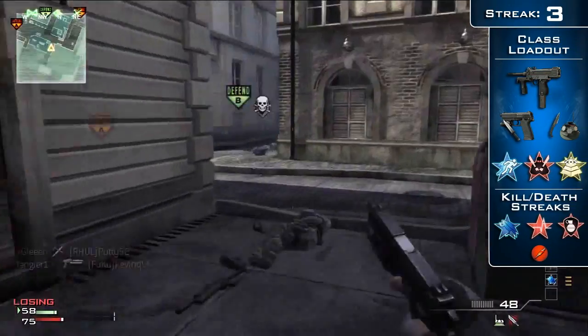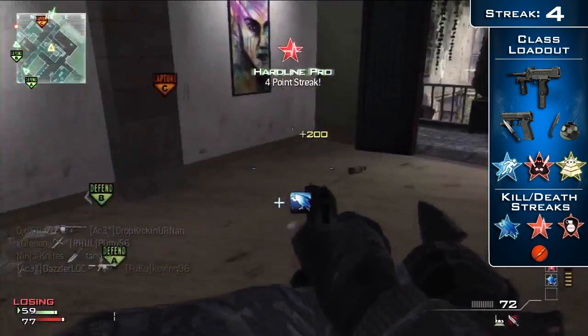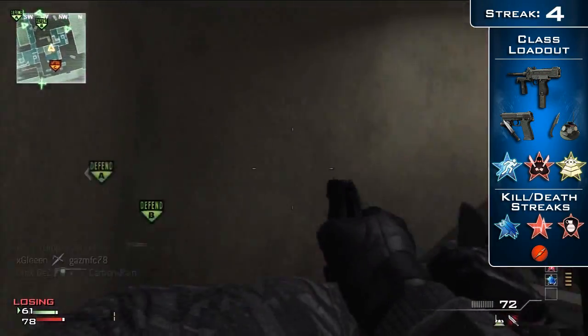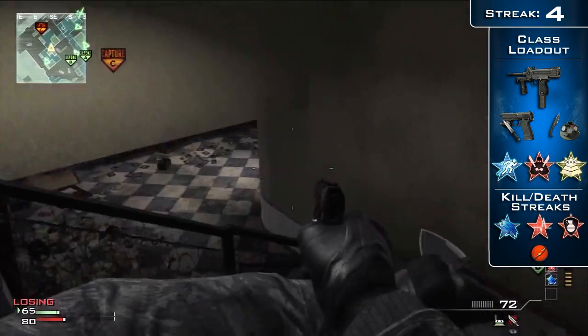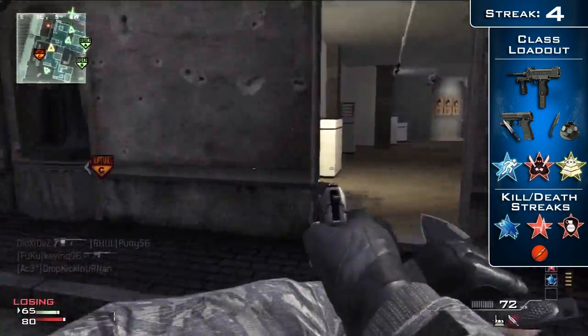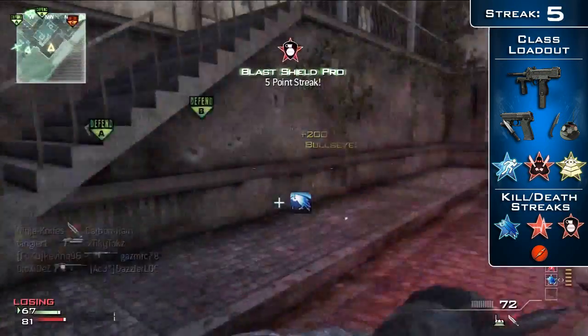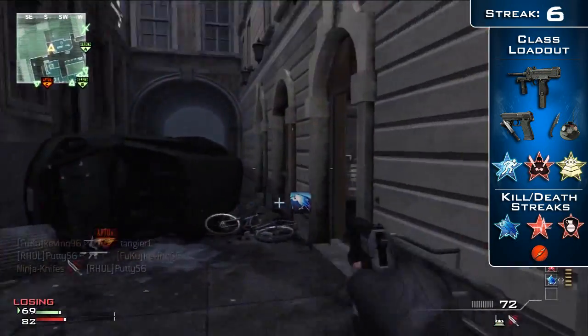The primary weapon I have is the PM9, and the secondary weapon I use is the USP45 with tactical knife attachment. For lethals I use the throwing knife, and for tactical I have the portable radar. For perks I have Extreme Conditioning Pro, Assassin Pro, and Sitrep Pro. My killstreaks are the Specialist setup with Scavenger Pro, Hardline Pro, and Blast Shield Pro.